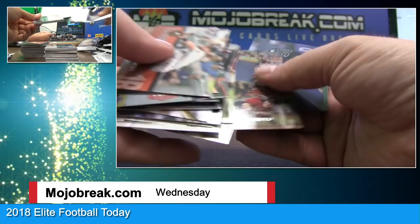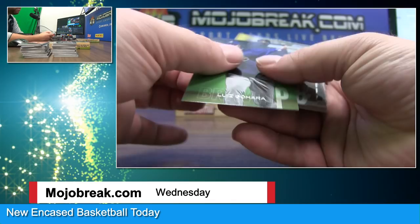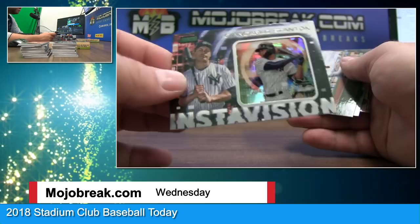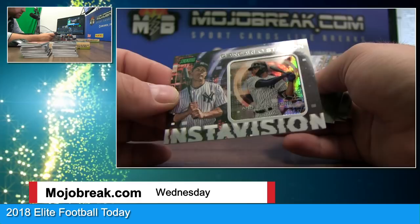Clint Frazier. Gold minted chrome parallel — one per case. Oh, maybe the rainbow foils are numbered. Otani Power Zone. And Instavision — Stanton — so it begins. Not numbered but I think these are one per case. Instavision.